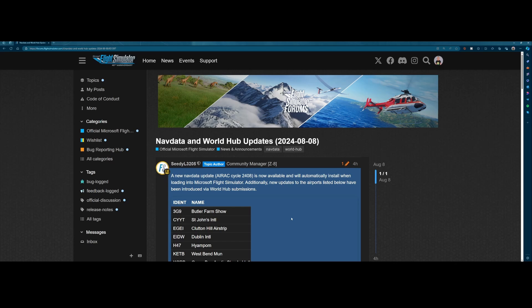Keep an eye on my channel because I will record some new videos about how to plan flights using third-party products — not the world map from Flight Simulator, but third-party products, and not only SimBrief since that one has been discussed a lot. Maybe we're going to look at some other ones which can be used for that.